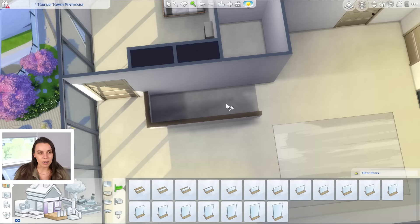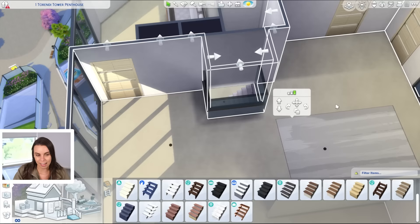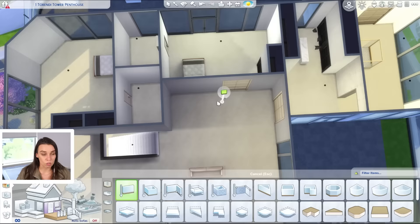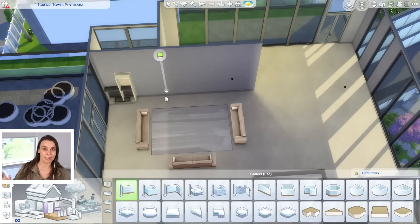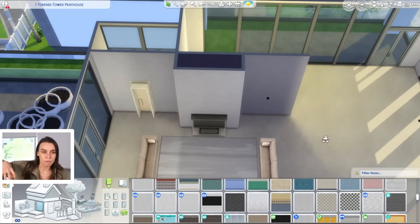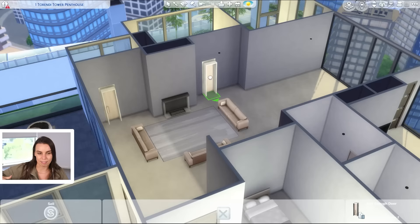I guess whoever built it didn't realize there were those window colors available — or actually, I think those window tints came later in a game update, so they weren't there for City Living. So then I decided to do the floor plan. I cut a lot of this out because the floor plan took me so long. Floor plans are really hard when it's a lot this big. I started off by placing the lift and the essentials for the apartment building so I could actually save it — if you don't have the essentials in there you can't save the lot, which is a problem if it crashes.